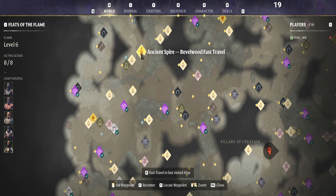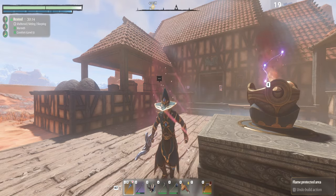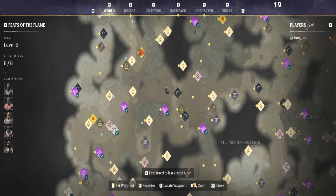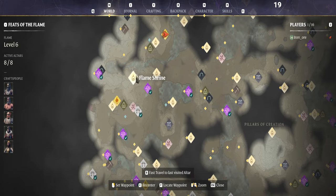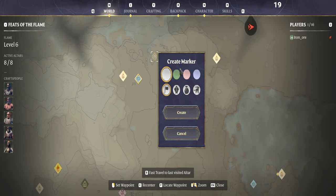Ancient Spire of Realwood fast travel — come over here. You can get this one every single time, so you just go down, reset your game, come back, and you'll get it every single time. Then what you do, you come down to the Willow Crush right over here.